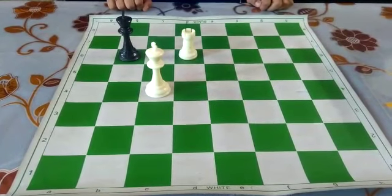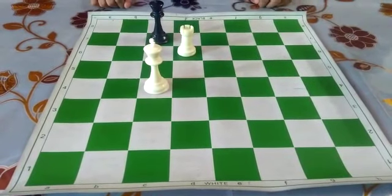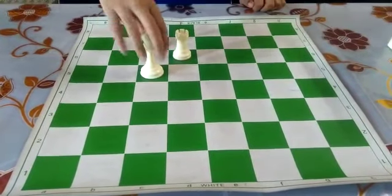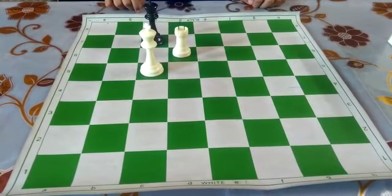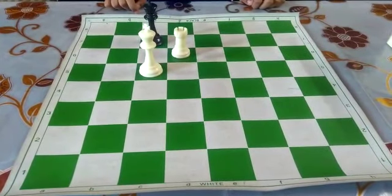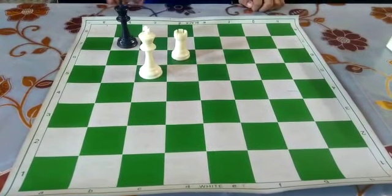Black plays Kc7. White plays Kc5. Black plays Kb7. White plays Rd7 check.